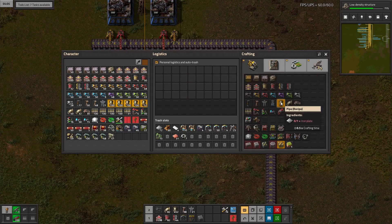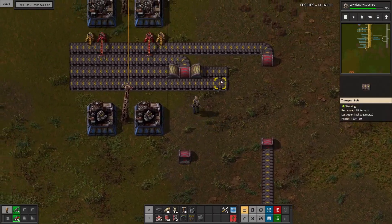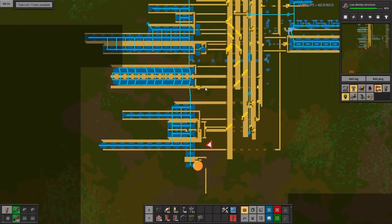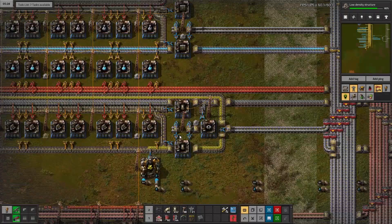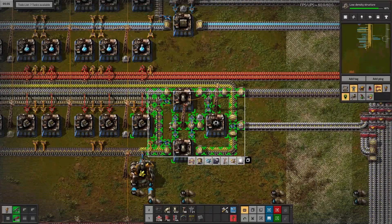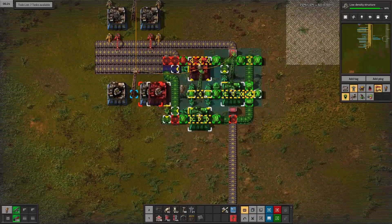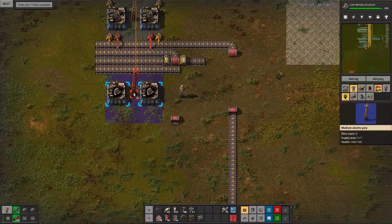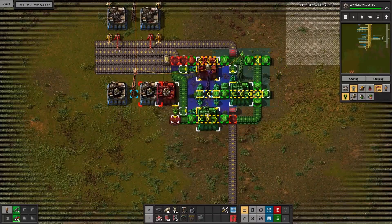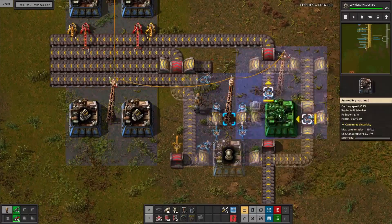All right, let's look at the recipe for pipes. This makes two every second, so we're going to need two factories making this. And I think we're only going to need one factory making the gears — that's two per second, and we only need two per second. Okay, so how are we going to do this? I had this thing going — probably just copy this. So we can kind of go from there.